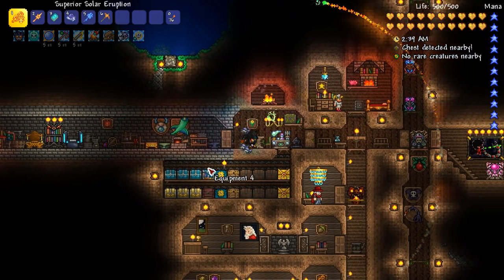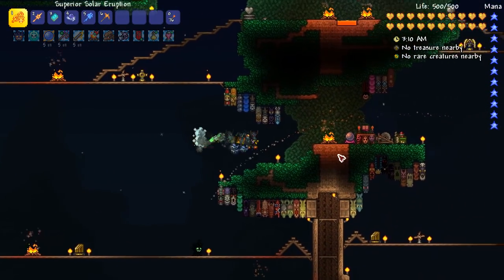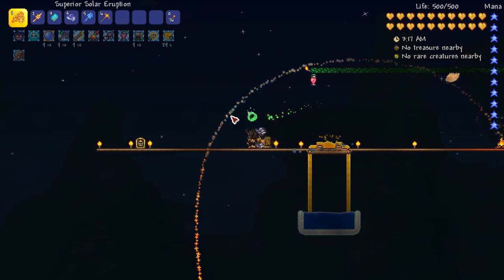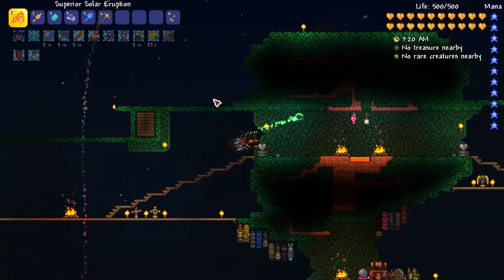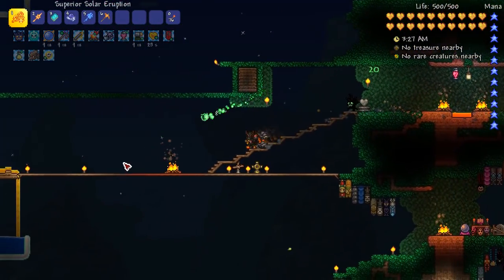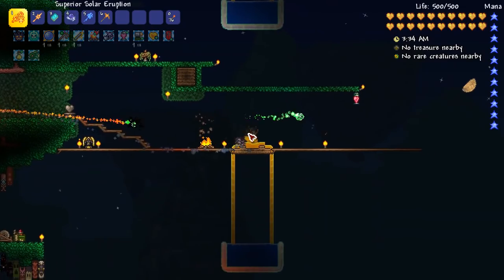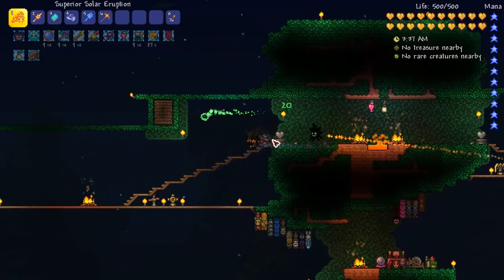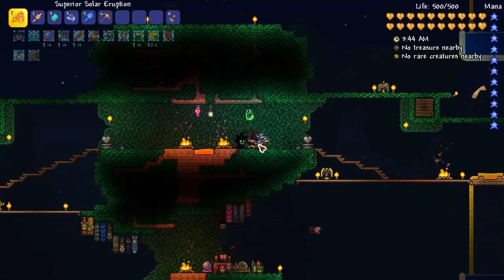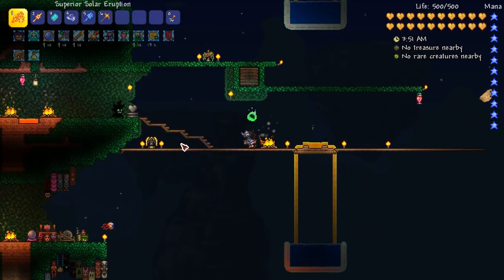Not much really changed other than that. But there is something I have to show about the arena. The first thing you can notice is that these things are gone — I put them here in a straight line. Now this is the new and hopefully better arena. I have a much longer roof at the top, honey pools in multiple spots, and heart statues which give extra 20 HP every now and then while running around. There's also a heart lantern and mana lantern. Overall, I'm pretty happy with this setup and think it'll really help.